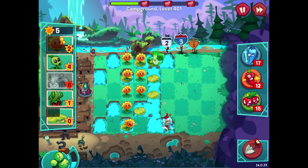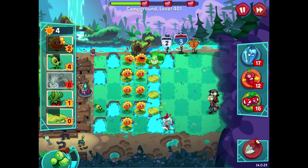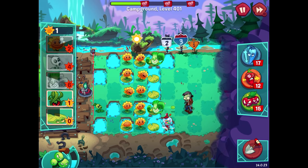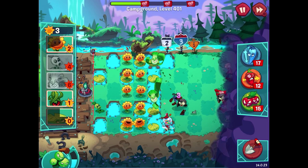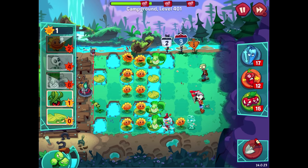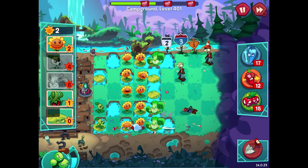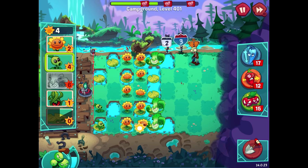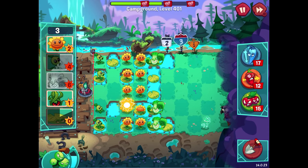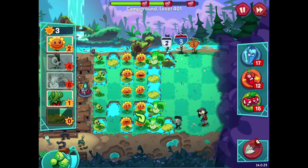We're almost done with the second layer of sunflowers. I'll probably still need a Bonk Choy, so I have to be careful. Getting lily pads out in the back for more pea shooters would be a good idea, but a lot of zombies are popping up fast. There's a stealth imp in the water — I can't quite reach that. The candy machine might just get activated, which is unfortunate but not much I can do about it. Unfortunate placement with the stealth imp.